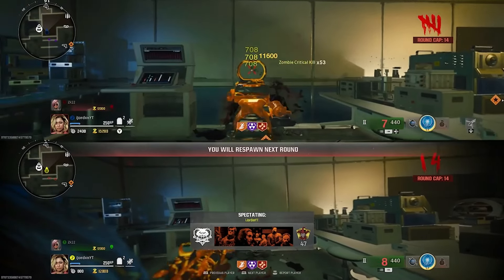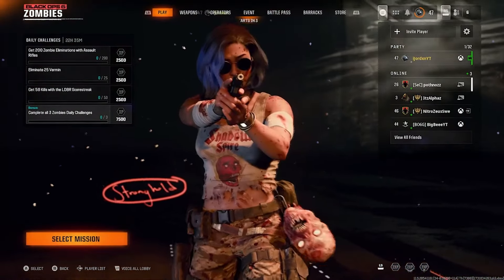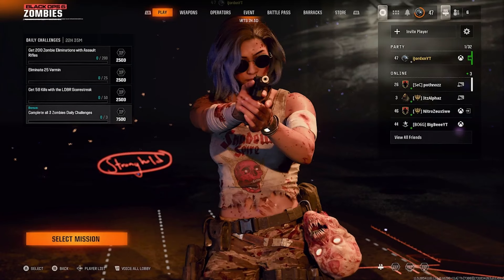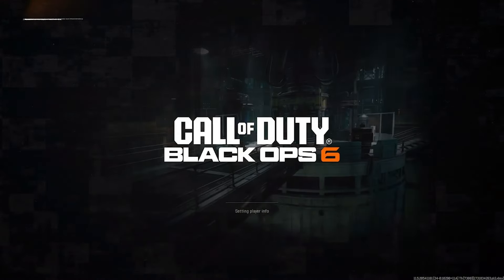You will need two remotes in order to be able to do this, so you'll want to grab your second remote now and basically sign it in. While you've got your remote signed in, you'll then want to navigate over to the directed mode and start up the map Terminus.